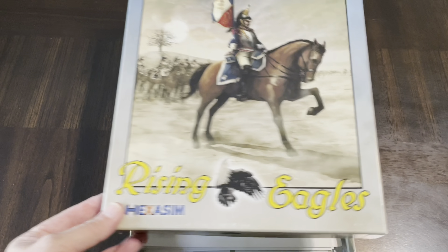Here's the Pratzen Heights and the icy lakes and ponds — an interesting looking map. So there you have it — this is what you get in the box of Rising Eagles, part of the Eagles of France system. The system doesn't appear to be overly complex, and my experience with Last Eagles confirmed that. There's a lot of good stuff in here. Can't forget the cards and the dice too.